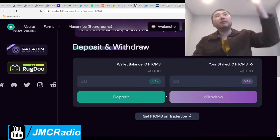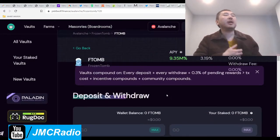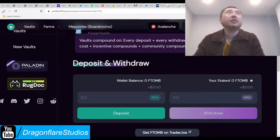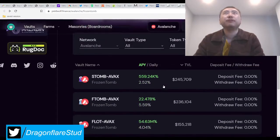This is very useful because you want to be involved in a lot of these projects, but you don't have time to compound manually, deal with the fees, put it back in, wait for Trader Joe or SpookySwap to respond to get your tokens. It's very time consuming. So YieldWolf is the perfect solution for that.